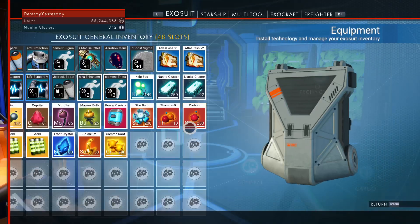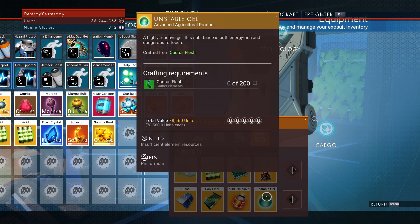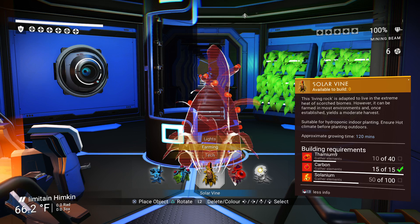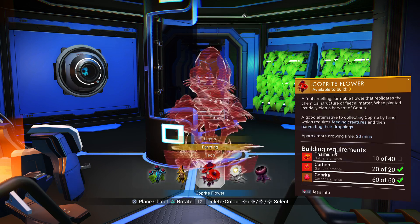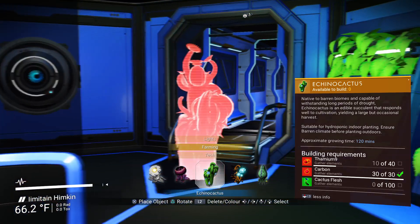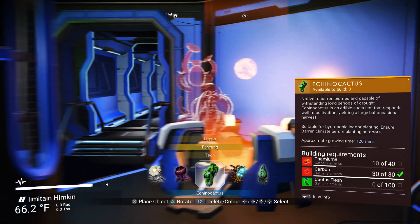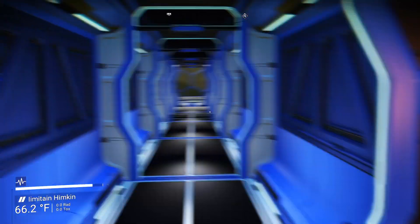As I explained, the liquid explosive takes acid which requires fungal mold, and unstable gel which requires cactus flesh. Mordite takes an hour, and fungal mold takes half an hour - not terrible. But the cactus flesh also takes two hours, just like selenium. So you're waiting longer but getting a higher reward for those million-unit items. It can pay off if you have multiple of the same plant. The star bulb only takes half an hour, but you're still going to be waiting two hours for either the cactus flesh or the selenium.